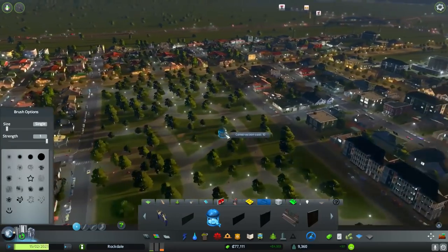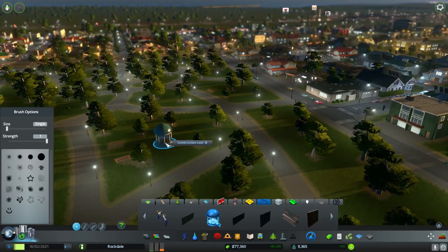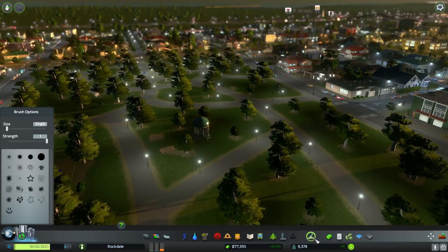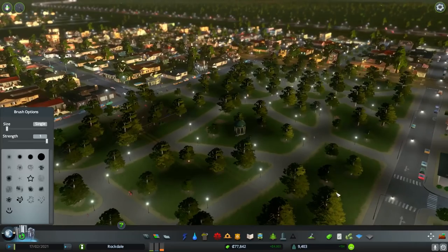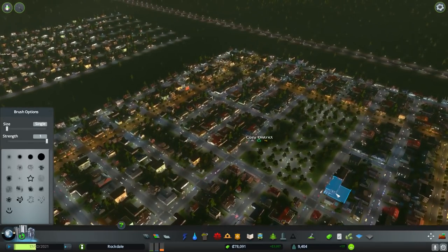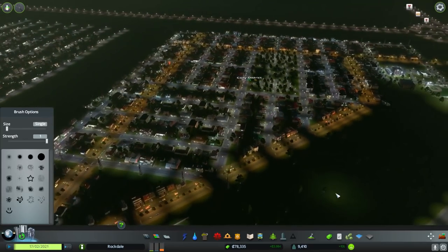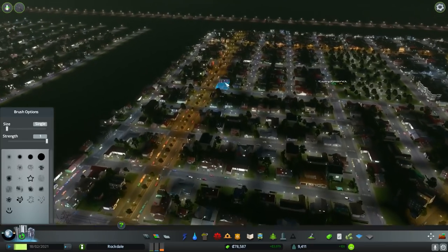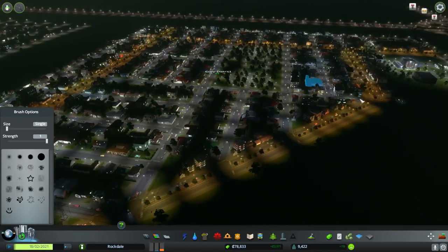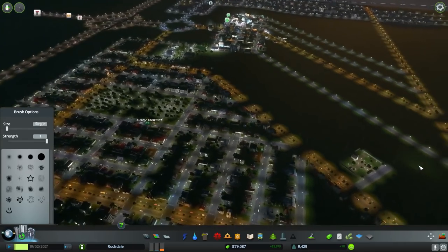I'm actually really happy with the way that came out. That looks good and it's extended this area. I like that a lot - this whole design of this neighborhood. Even though it's mostly grid-like, the grid does change patterns here. As you can see the cross streets are going up, they stop over here, and of course you've got the triangles over here. That's a really nice neighborhood - I'm happy with the way it came out.